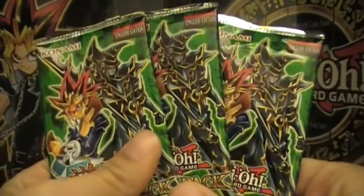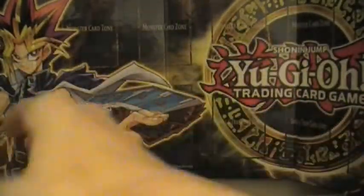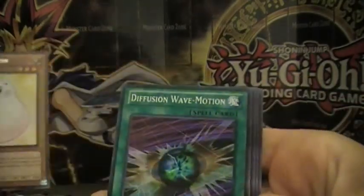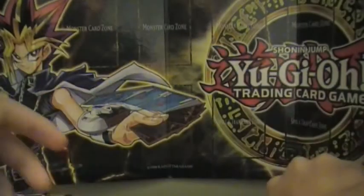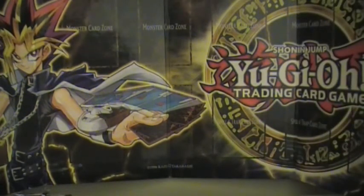Here are three Yugi and here are three Kaiba. Let's start out with the Yugi packs. Let's see what we get: Marshmallon, Elemental Fusion Wave Motion, Queen's Knight, Green Gadget, and King's Knight. It's not a very good start, but still got two more packs to go.